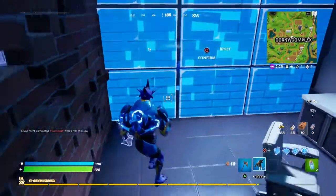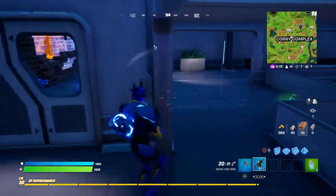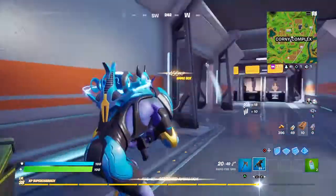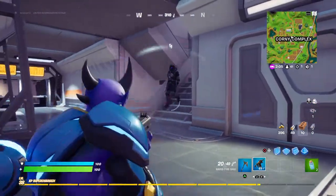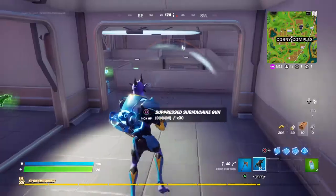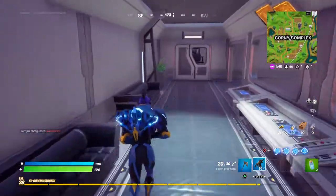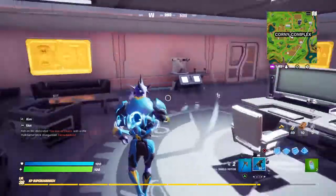He's got a railgun and recon scanner as well — I really wish I could get this loot. Every time you can't get it, they always seem to have the best loot. Right, there's no more Imagined Order chests down here. I thought there'd be more but there's only like one. So it looks like this match, all I can get is the Rapid Fire SMG.